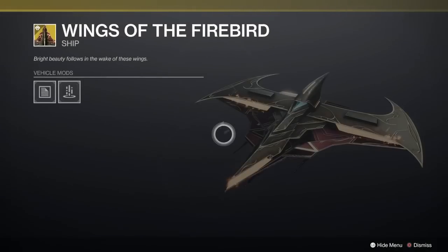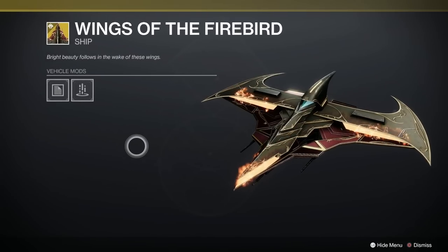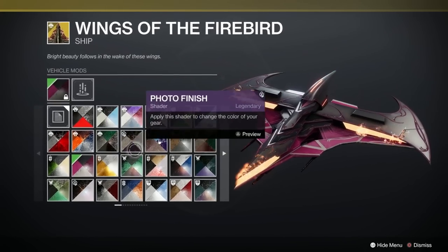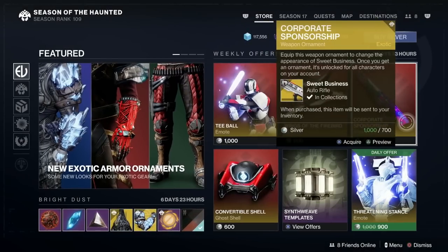We've got Wings of the Firebird — this is a ship, and my god that's attractive. That's really nice indeed. Let's just have a quick look with a few changes — ooh my goodness me! Tidesmoke always looks good on that baby. 800 silver for that one.